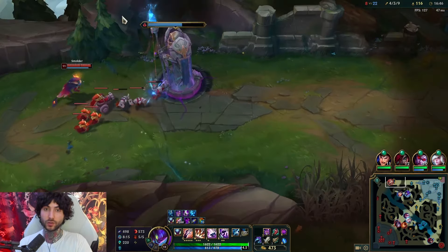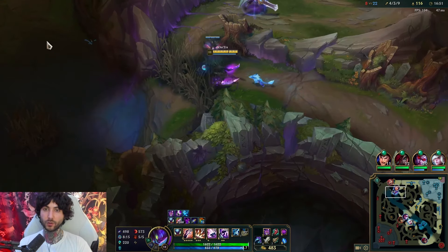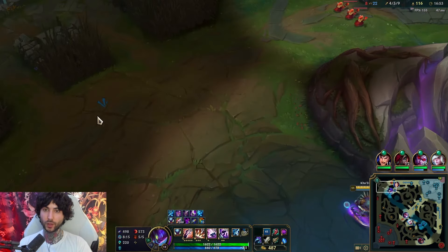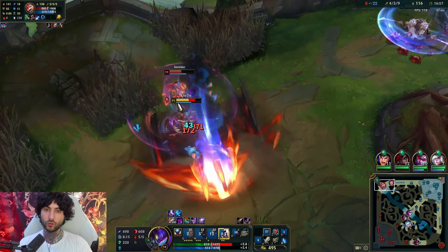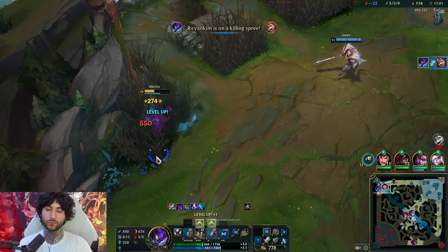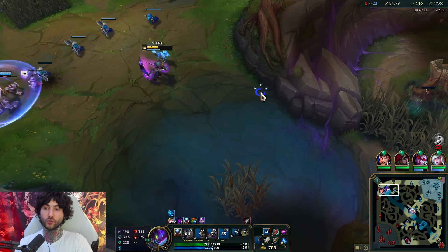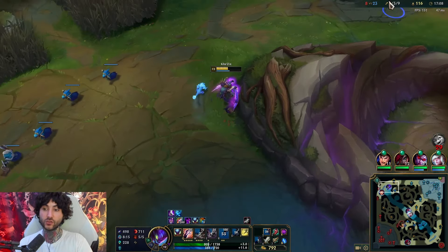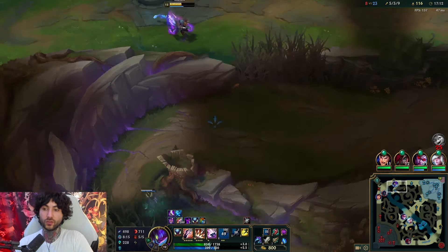I have the jungle pet completed so I'm going to kill Smolder with Garen. I use the brush, pop Ghostblade, attack with W, then R to close as fast as possible — Q, auto, Q, kite back. He did a lot of damage but not enough to kill me. Kha'Zix is squishy, so respect that. This brush could be dangerous — I don't know if Udyr is in there.